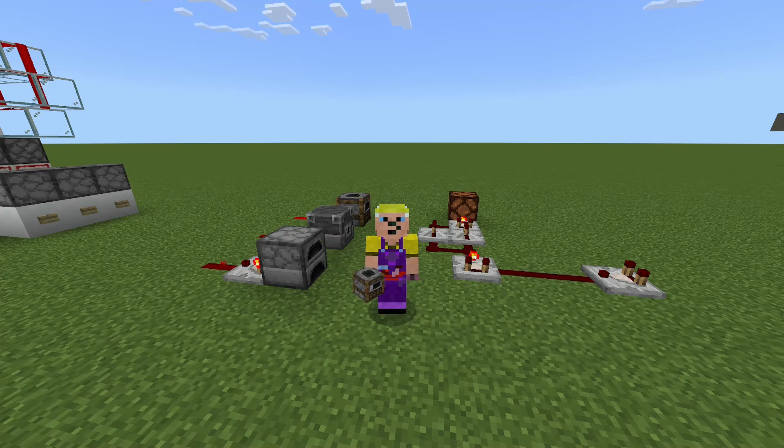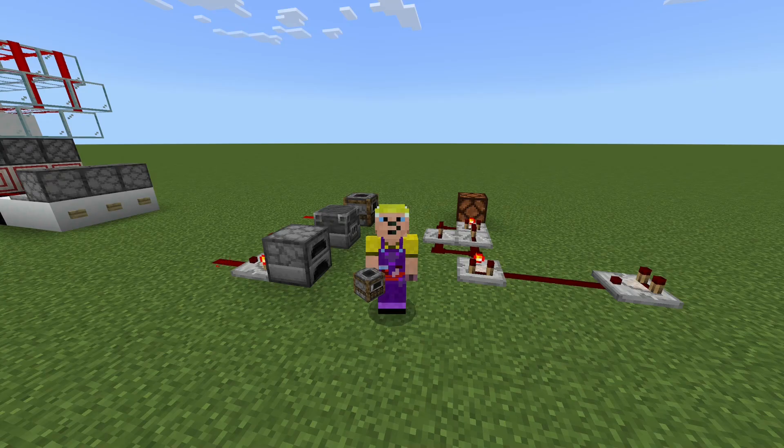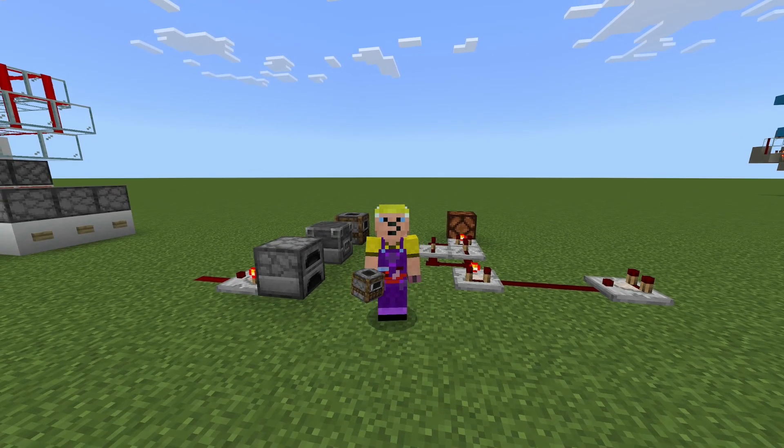Hi there, I'm Ekfer, and today I want to look at how we can compare signal strengths — redstone signal strengths — and talk briefly about why you might want to do that. When I built my slot machine, I needed to find out if we'd got a win or not, and the machine is based on signal strength, so I had to compare signal strengths to see if they were all the same. There are lots of different times when you might want to do that, so we're going to look at different options: some standard circuits and some circuits I've come up with myself.